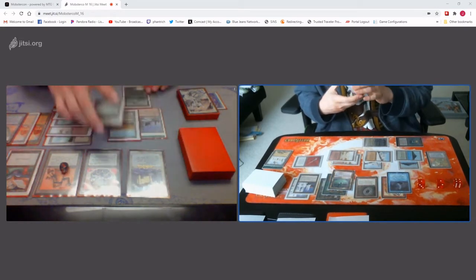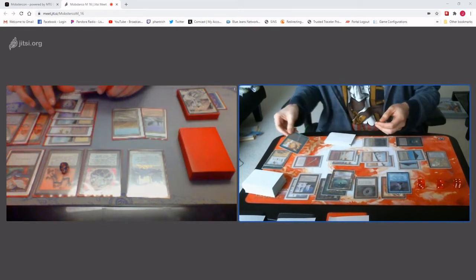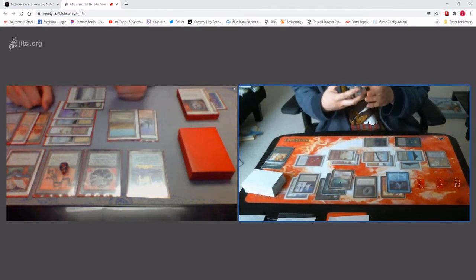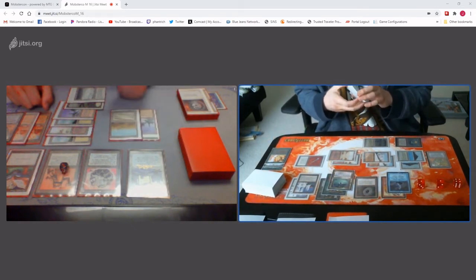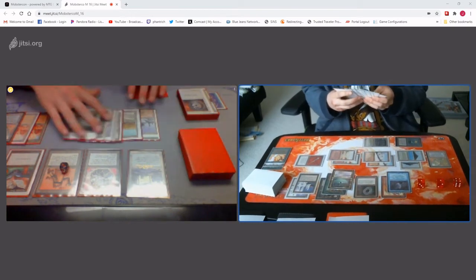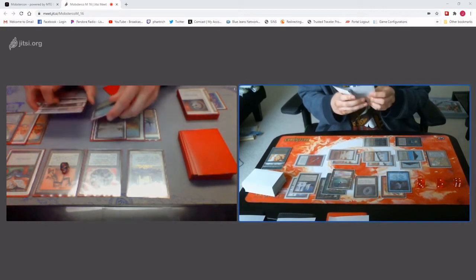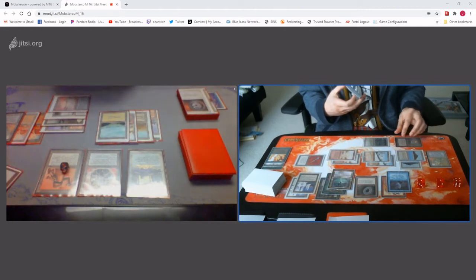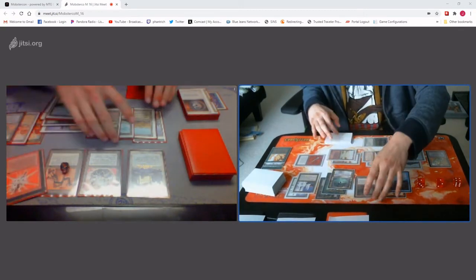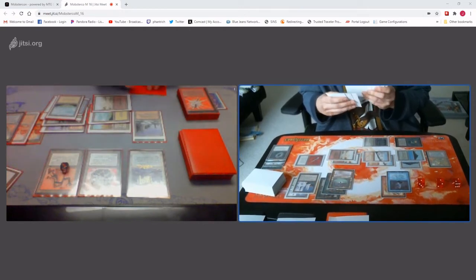I'll cast Disenchant on your Millstone. I will Avoid Fate your Disenchant. Sure. Go ahead. I'm gonna book — lose one, okay, because of City Breath. Yep. A book on my turn too. Yep. I'm gonna Detonate your Millstone. I take two. Down to 112.